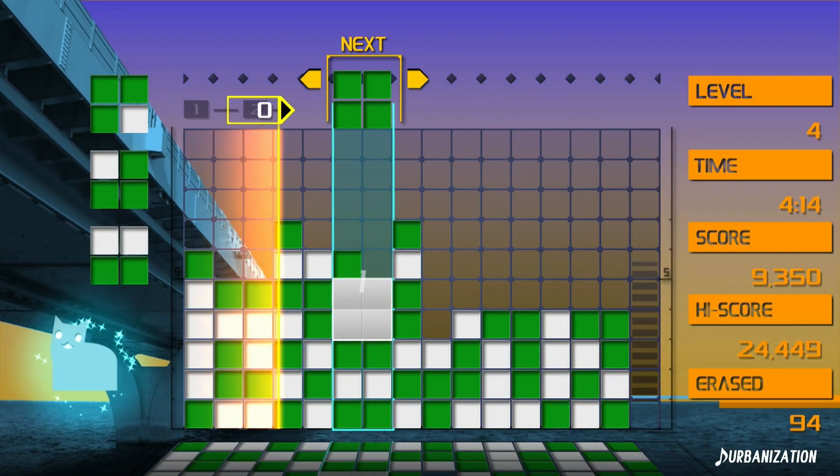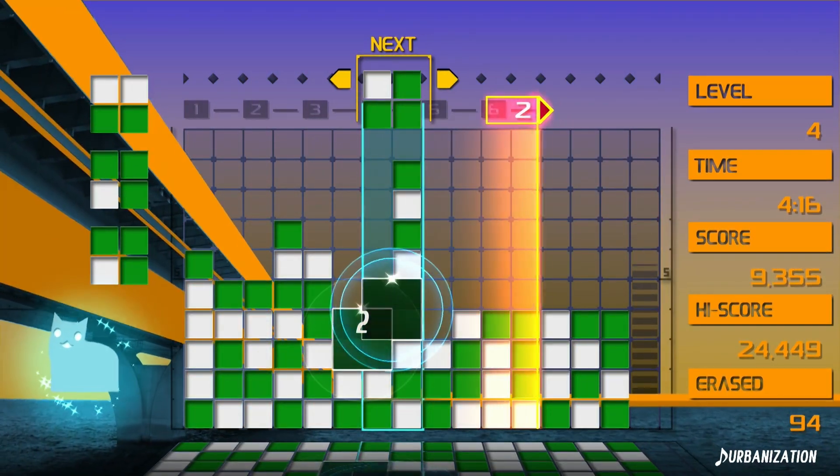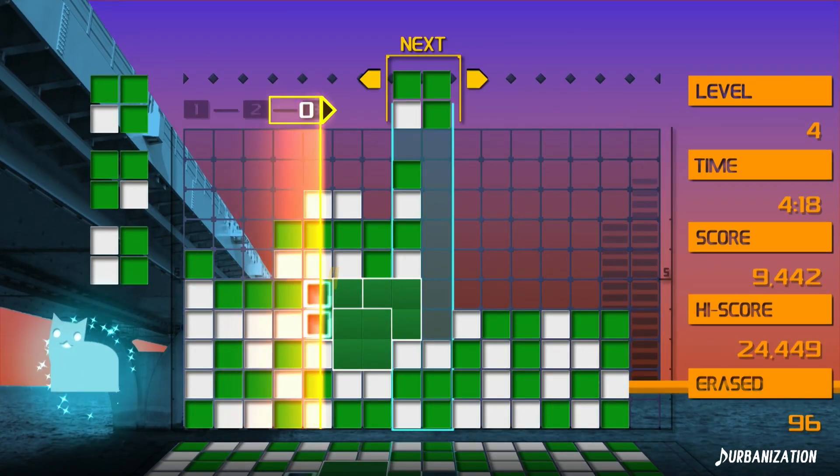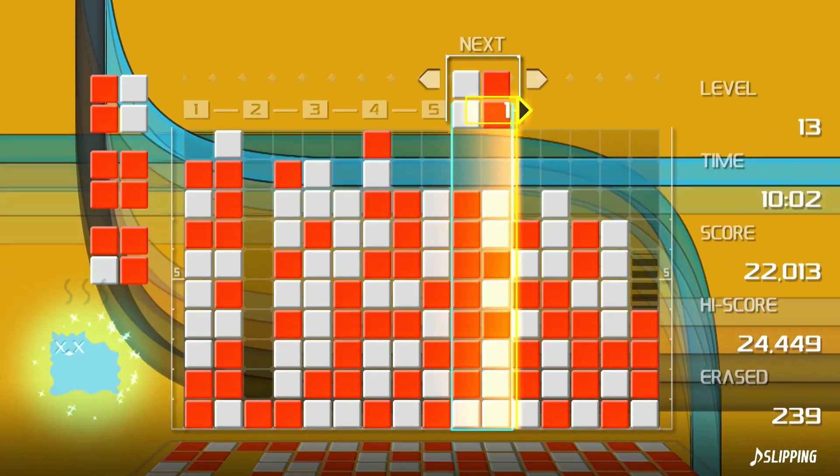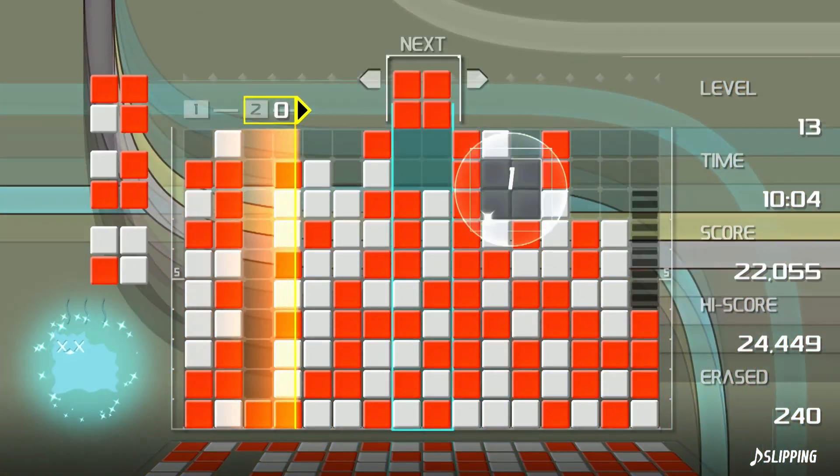And this is where things start to get crazy. Songs with a faster tempo will see the blocks falling quicker, which can throw off your rhythm if you can't adapt fast enough. While during slower songs, it takes longer for the linked squares to be wiped away by the line that travels across the screen. Once the blocks have nowhere to fall, it's game over, and you start right back at level one.